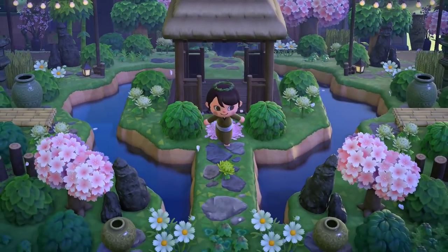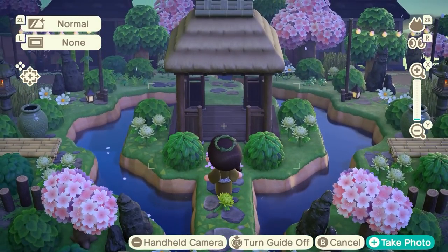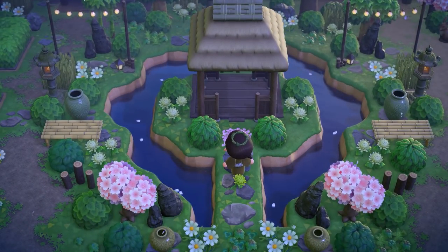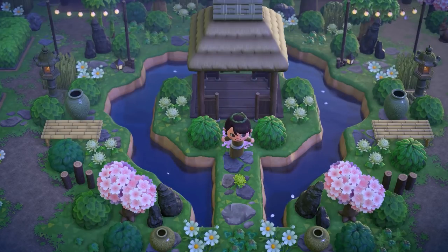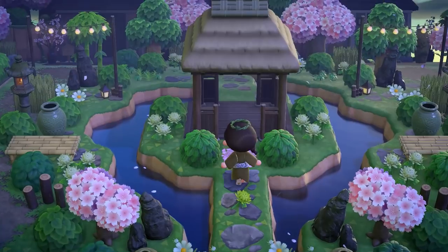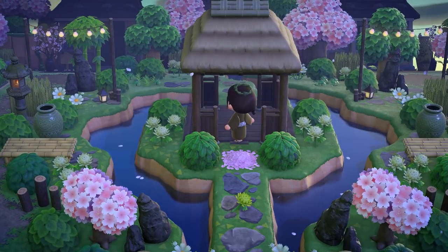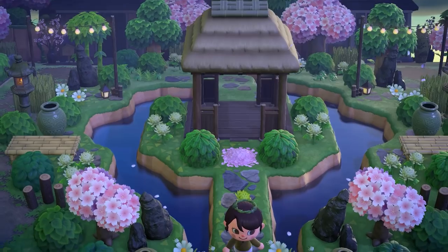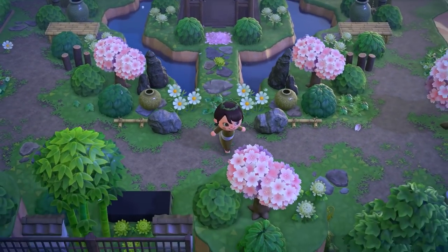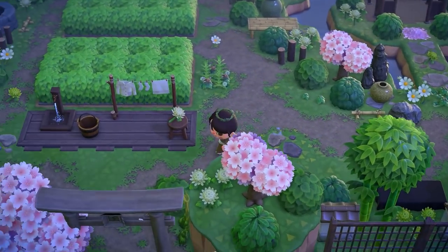Oh look at this — I totally almost missed this! We have another gazebo on its own little island — this is so cute! This is what I was saying about taking inspiration from this island for any theme — the idea of terraforming out this little section and then putting either a gazebo or some sort of centerpiece in the middle can really be applied to any island. I absolutely adore that.